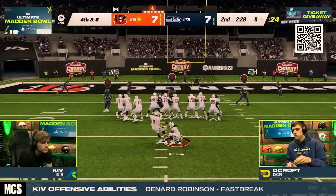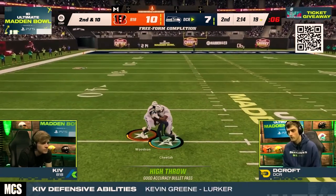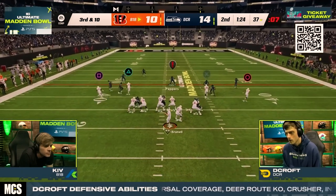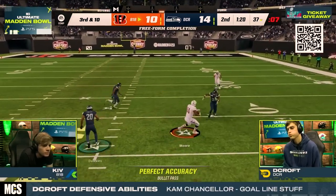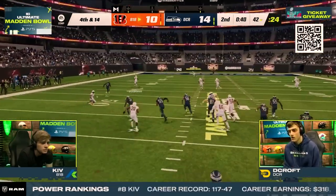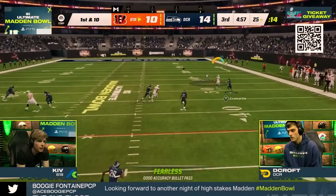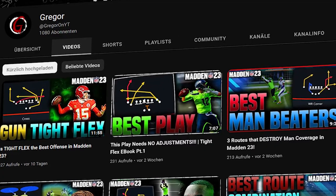Kiv was held to three points, which opened the door for D-Croft, who went 81 yards in about 40 seconds. This put Kiv under pressure to get at least three points to close the gap going into the second half. Kiv ran the double post — very similar to the double slant shown earlier. After completing the pass, however, Kiv juked right into his stick, which forced a fumble. Kiv was visibly frustrated but kept his cool and didn't give up any points off the turnover. Kiv then started off the second half with a bang by hitting the wheel route from PA Shot Seams, which beats man coverage — covered in one of my earlier videos, so make sure to subscribe.